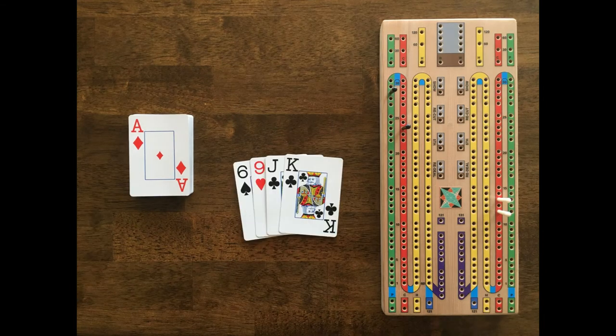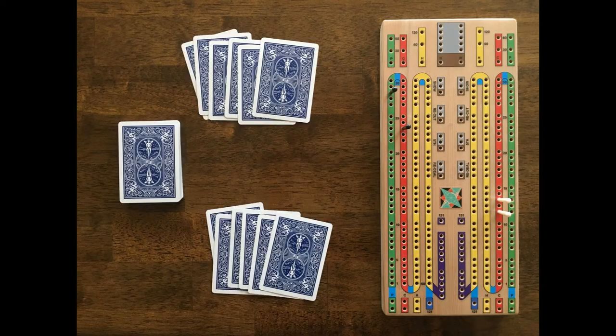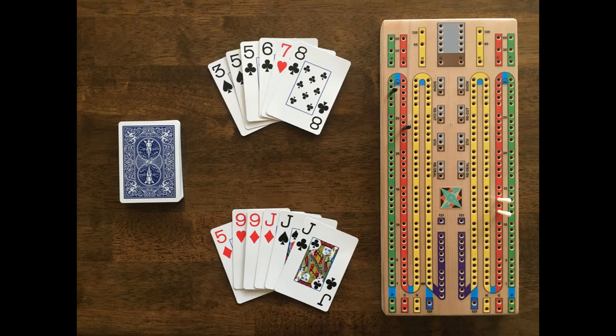White scores just 2 points in the crib with the 15 created by the 6 and the 9. Black deals the next round. Both players here have such good hands they can pretty much disregard what they throw in the crib. White will hold the 5 and the 3 jacks and throw a pair of 9s to Black's crib. Black will hold the 5, 5, 6, 7 and throw a 3 and an 8 into his crib.